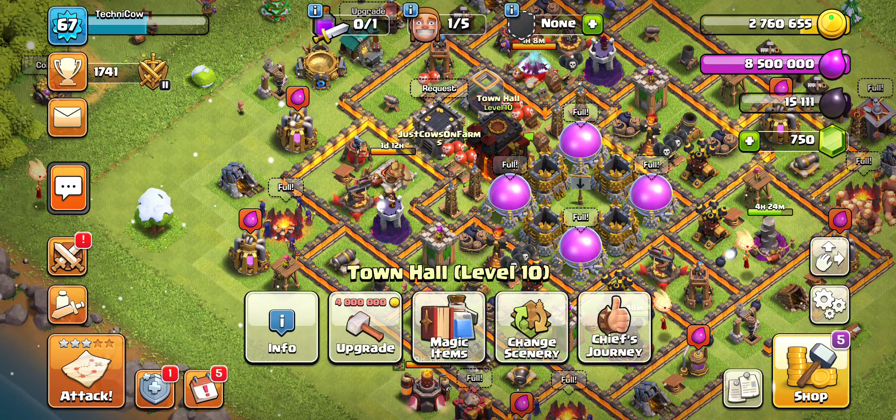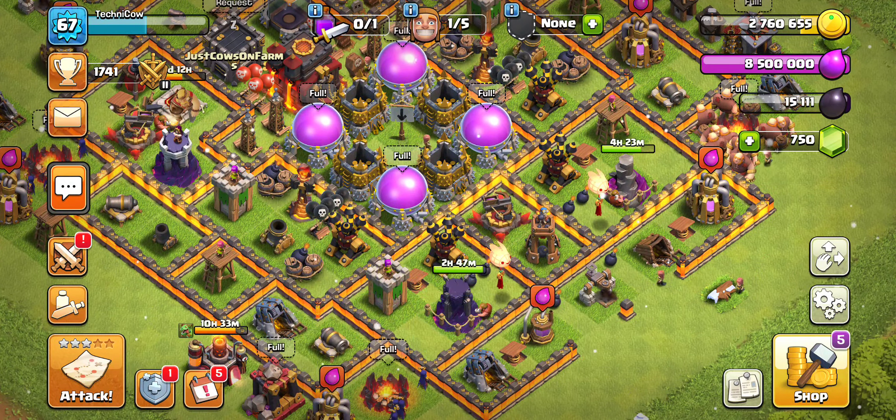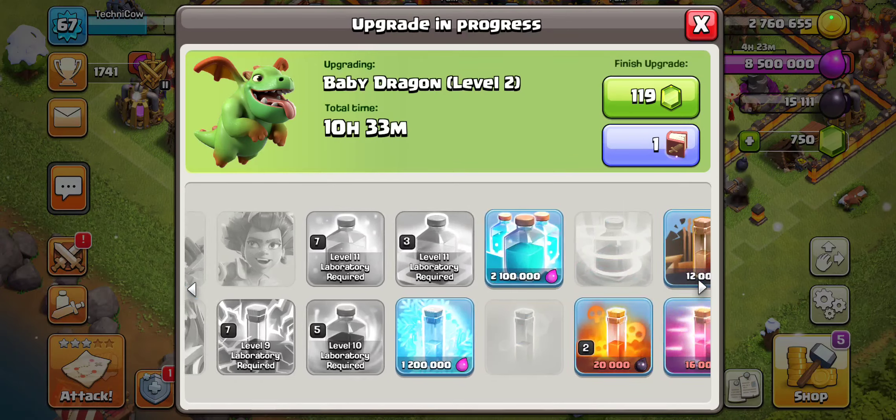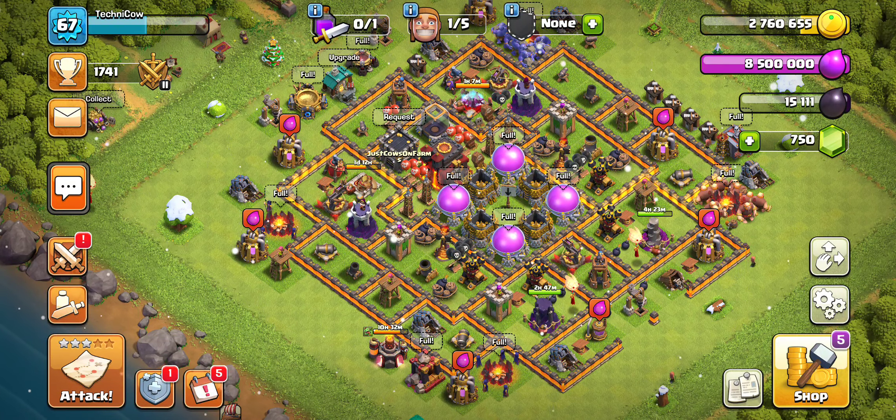As you'll notice, we have an army that looks like this. We always forget to destroy that little poison spell — boom, gone. This is the war army we use. We started using it in farming; everything's only level one, which sucks. It would be nice if we farmed enough dark elixir to really upgrade these troops. We might start upgrading the bowler.